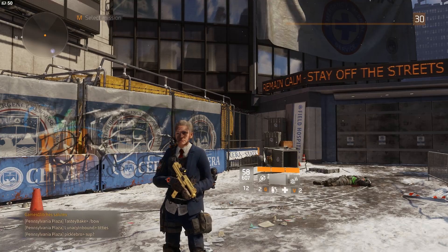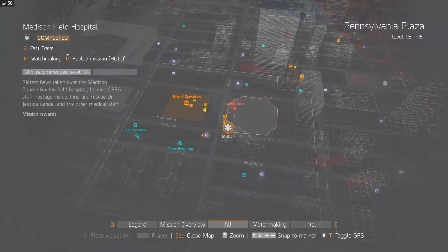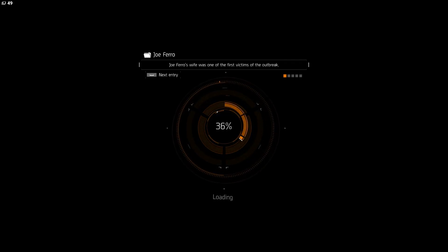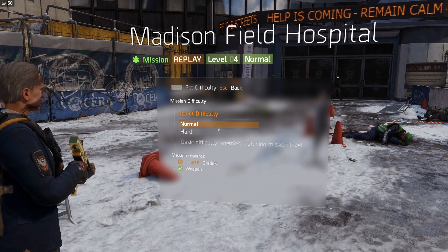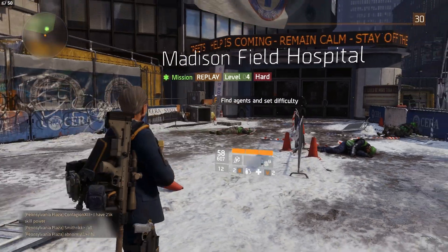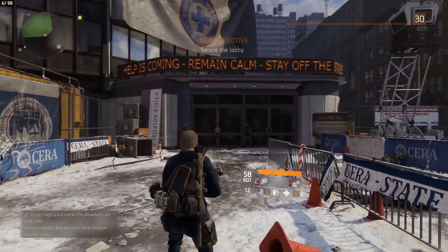What you first need to do, aside from being level 30, is head down to the Medical Field Hospital. You would hold G and replay it, selecting the hardest possible version. You would change the difficulty, and there you go — it is now set to hard.